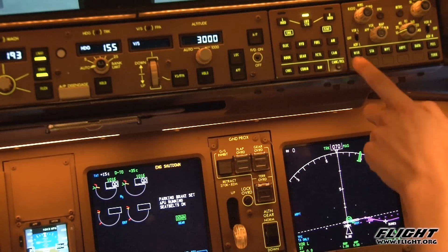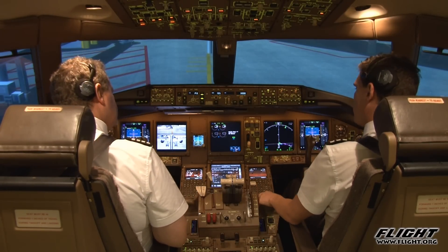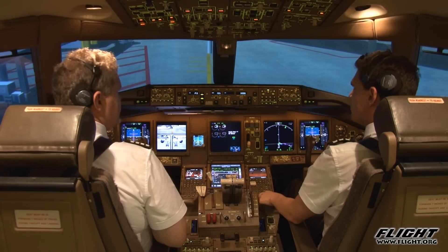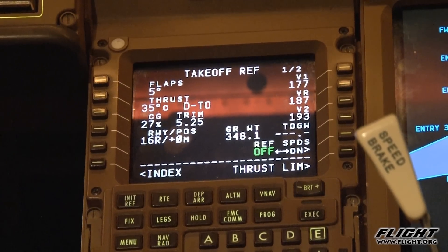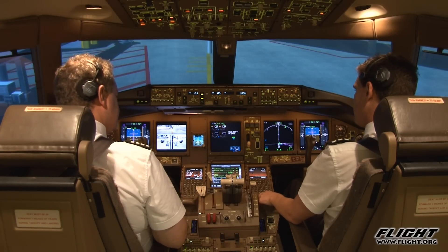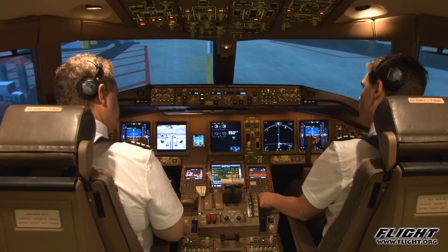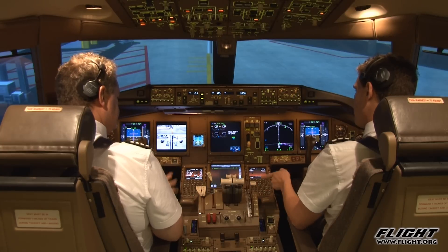Recall, engine shutdown. Cancel ICAS. 4-star checklist: flight deck door closed and locked. Passenger signs — auto, on. MCP: V2 is 193, heading 155, altitude 3000 — checked. Take-off speeds: V1 177, VR 187, V2 193 — checked. CEDIA pre-flight completed. Fuel: 138.4 tonnes. Check. Trim: 5.25 units, 0 and 0. Taxi and take-off briefing completed. 4-star checklist complete.